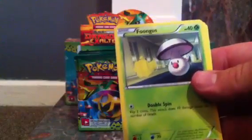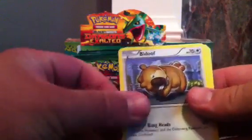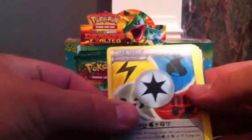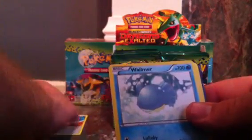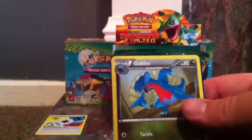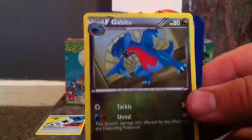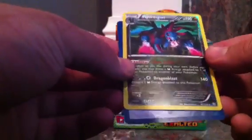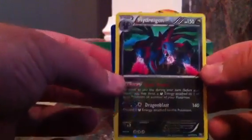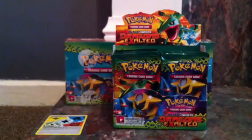Magmar, Foongus, Aron, Bidoof, Stunky, Energy, Blend Energy, Walmer, Gabite. So here's the first I've seen of the Dragon cards in English, they look pretty awesome. The reverse is nice. Hydreigon reverse — that would be a rare, a nice rare reverse. And Houndoom is the rare, which is also an awesome card.